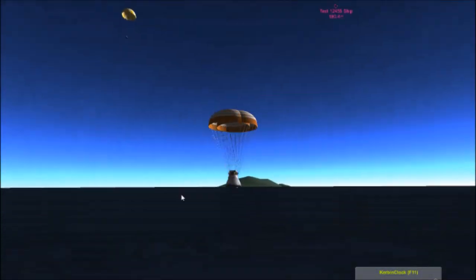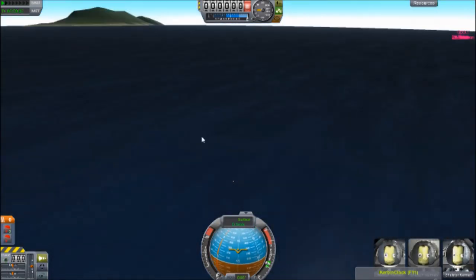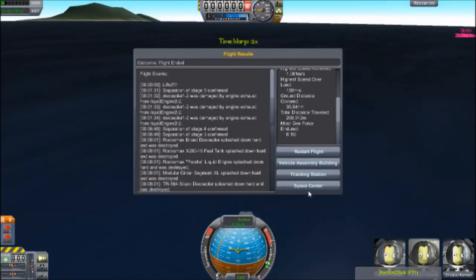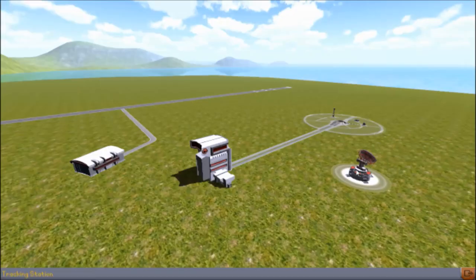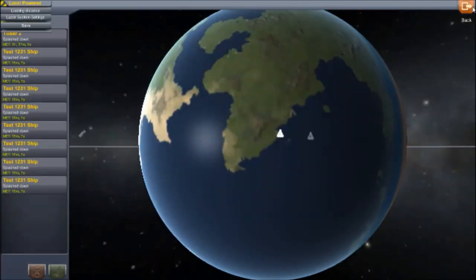It looks pretty dang cool too — a nice stairway kind of pattern, not completely complete but close enough. And here's the weird part: all the ion pods just disappear. I checked the debris settings and it was normal, so that wasn't it. It's a mystery to me, but either way it worked. Thanks for watching. Peace out.